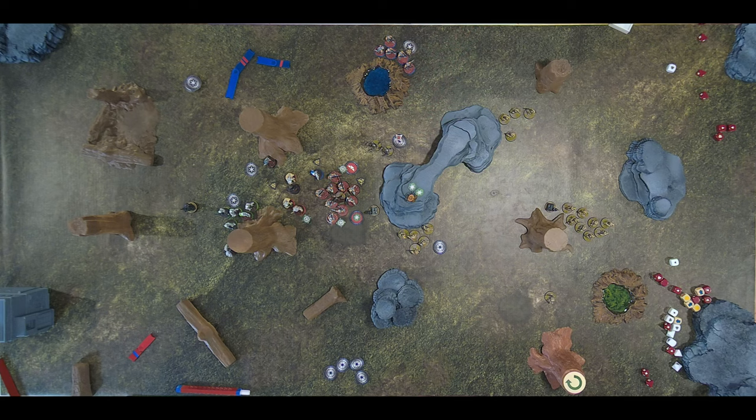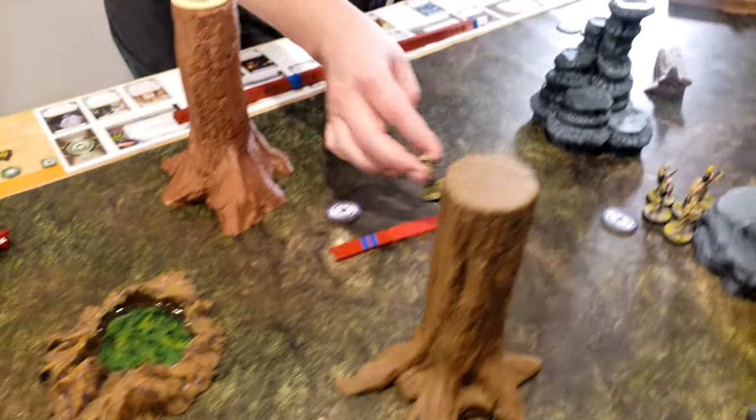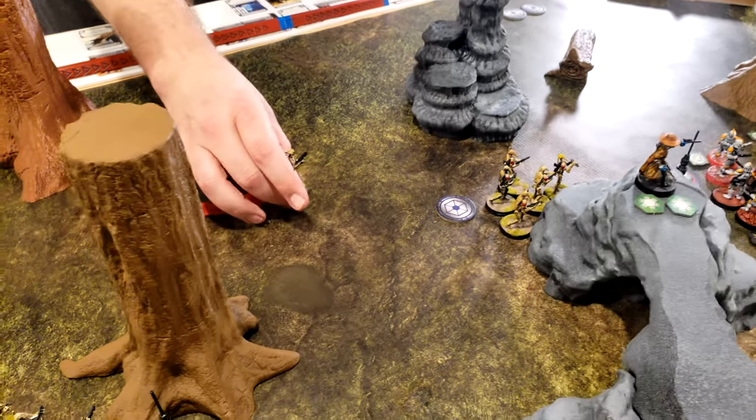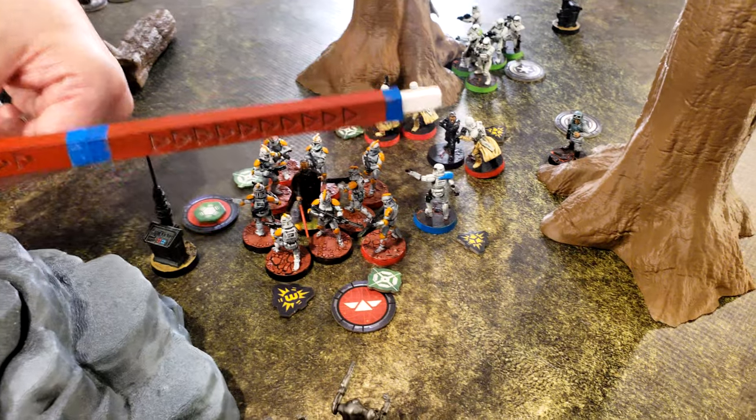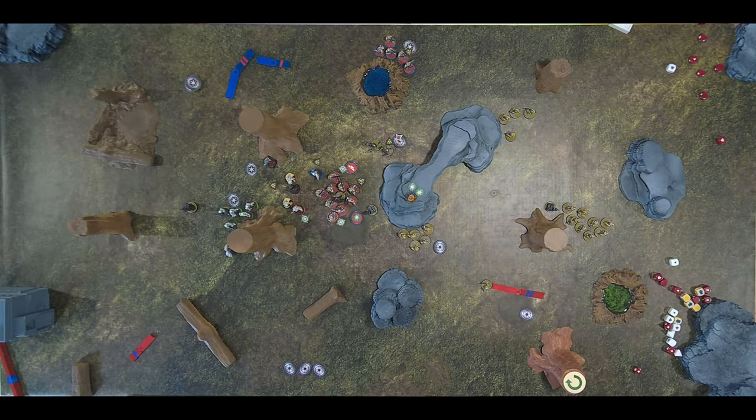That suppression — good to know you like to put suppression out. Major Tom calculates the best chances, runs forward, and takes a shot at the blue Stormtrooper. Got one crit — one death. Major Tom has served his purpose.